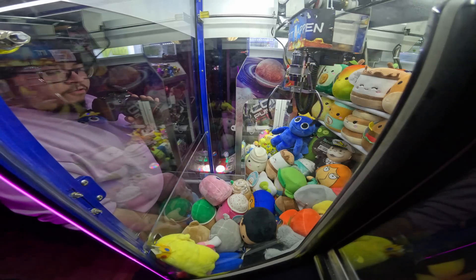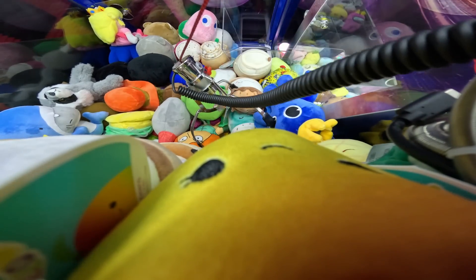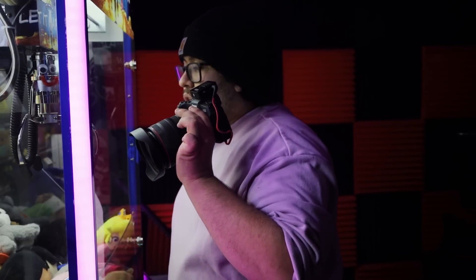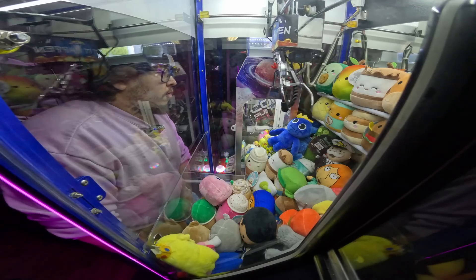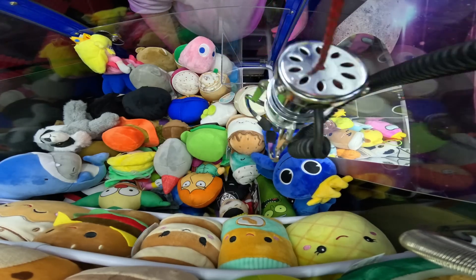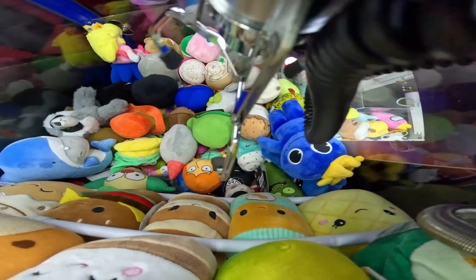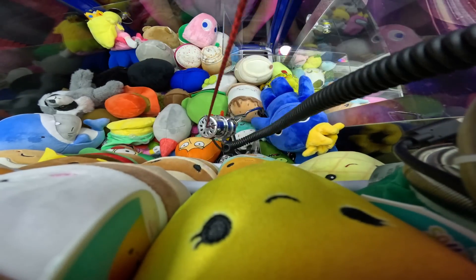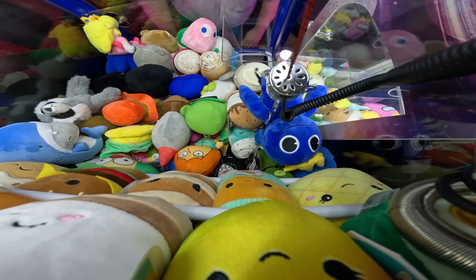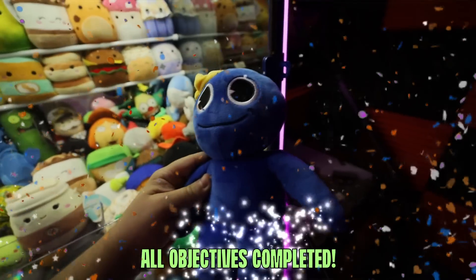We just need this blue Rainbow Friend. The only problem is he's in the no-no zone, so we're probably going to have to spend a lot of money just to work him out. Even with the swing technique, it's not 100% effective. Work him out — yes! There we go, no way! Let's go! All right you guys, this is pretty much going to wrap up today's video, and we'll catch you guys next time.